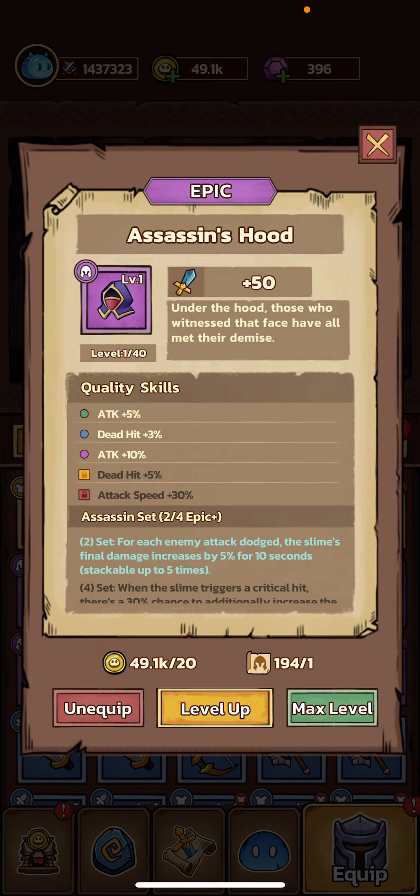This video is on the Assassin's Hood, which is part of the Assassin set. Your base stat is attack, and the more you level it up, the more attack you get. For your green and purple quality skills, you get more attack percentage.